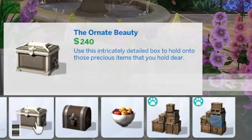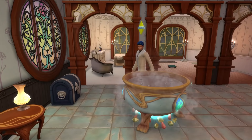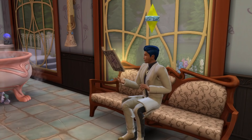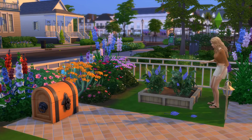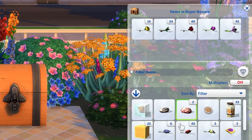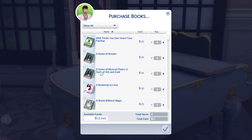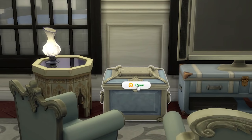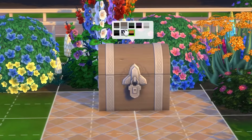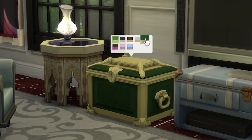Now it's time for the final object, being one that I think has very little awareness: the chest boxes. There's one called Ornate Beauty and another called Buyer's Beware. What's exciting about these is that you can actually store some objects in them. For example, if you've got a whole heap of plants as a gardener, you can drop all your plants into a box to free up space in your inventory. Or if you find the amount of books in a bookshelf a little overwhelming, you can buy the books you want, pop them into a box, and get rid of your bookshelf. While the type of objects you can store are somewhat limited, it's great for organizing your sim's inventory.